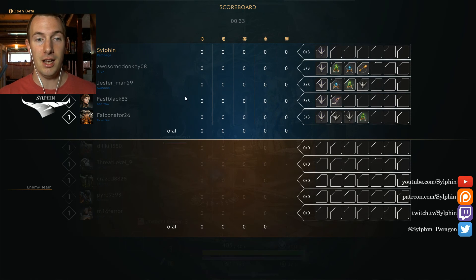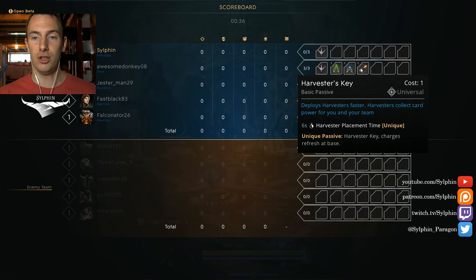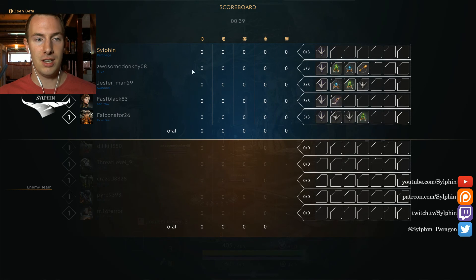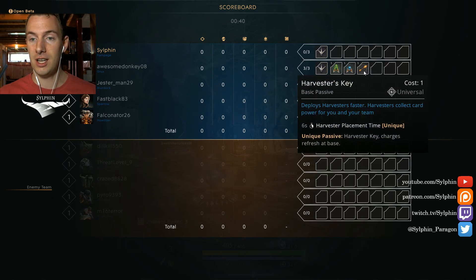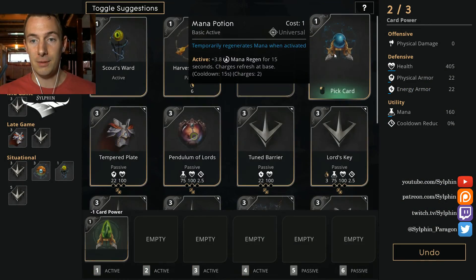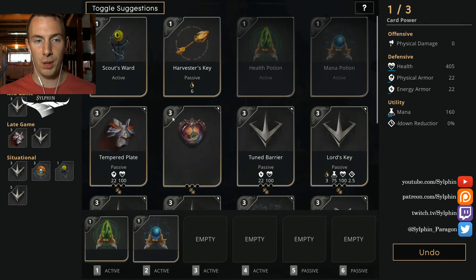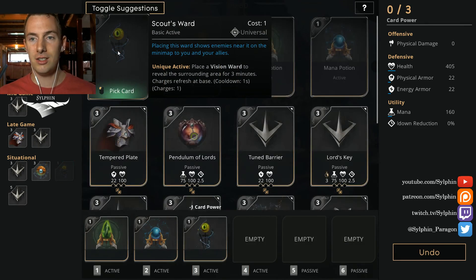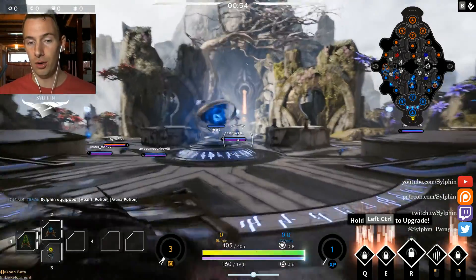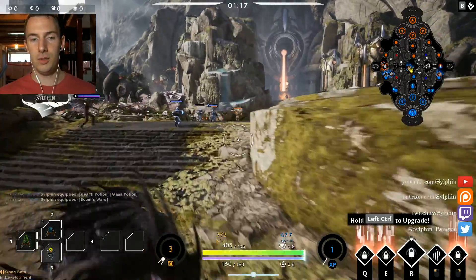Rampage can be a jungler, or simply a tank that can also jungle. We have to see who is taking a Harvester Key — this Grux is, so that enables us to not do that and relegate the jungle to Grux. We're going to start off with a Health Potion, a Mana Potion, and a Scout Sword as a solid foundation for the beginning of the game.